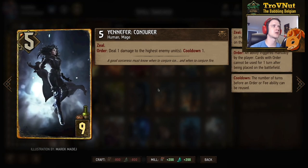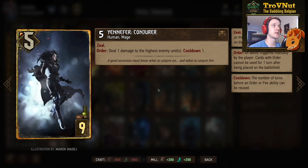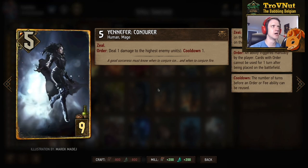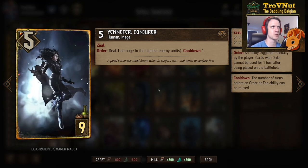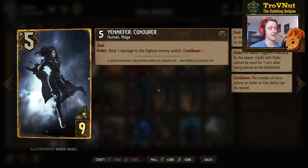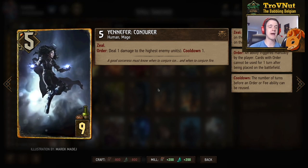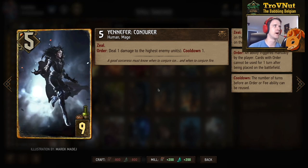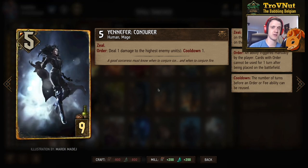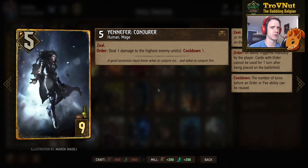Now we're getting to the stronger cards. Yennefer Conjurer — 5 power for 9 provisions — starts with Zeal on her order ability where she deals 1 damage to the highest enemy units on the board. If there are multiple units tied at the highest power, she damages all of them by 1, and she can use this ability every single turn. Definitely give her a shield as well so she survives to keep generating value. And we have Geralt Igni — this is basically a card you could replace with something else, like Dolomir for more protection or the Bloody Baron.